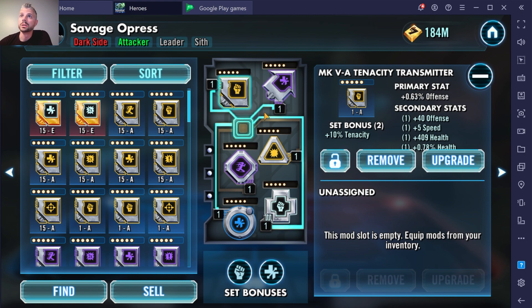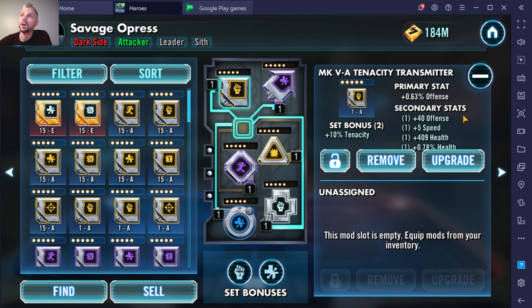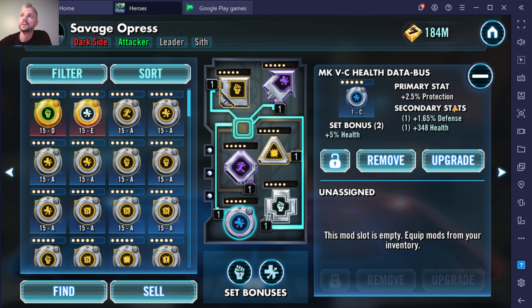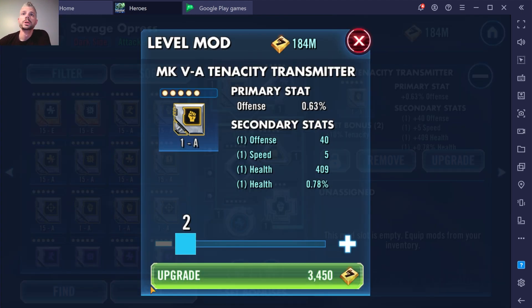Once you have your five-dot mods, they're going to come in several different colors. As I click through them slowly, we have mods with all four secondary stats, then three, then two, and then grays that have none. So here's how this works — these are fully revealed, so when we upgrade them we're just going to get rolls.